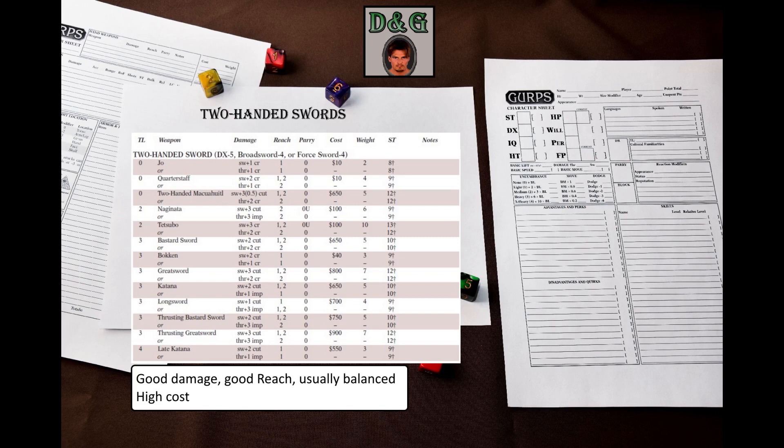Another upside is that Fast Draw has a two-handed sword specialty. Two-handed sword is an average difficulty skill that covers not only very long blades, but also certain other weapons, such as one-handed swords wielded in two hands.